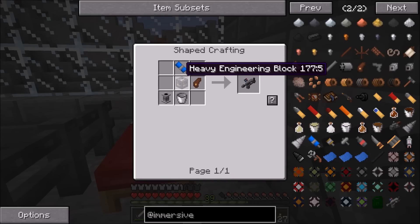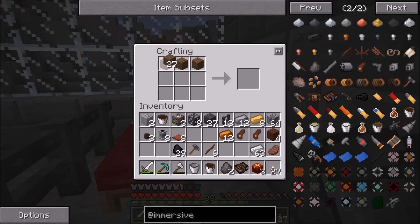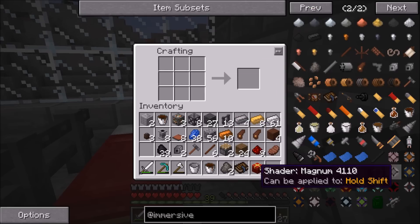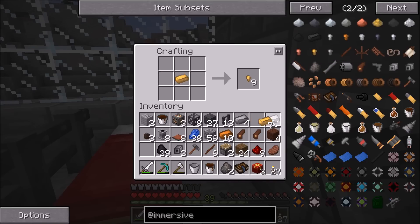We need two grips for the handle. Then we need to make a heavy engineering block, which is going to take a decent amount of steel, but we need to make two pistons first. We need redstone and lapis too - I forgot about that. So we need to grab some redstone and some lapis. Then we get to make two pistons, and then the chemical thrower heavy engineering block, which needs some electrum and just some steel.